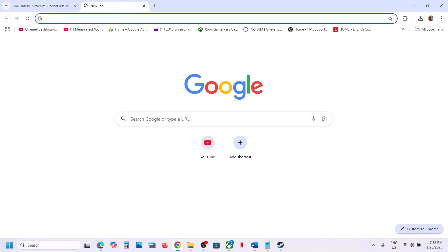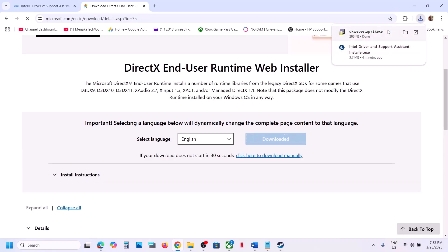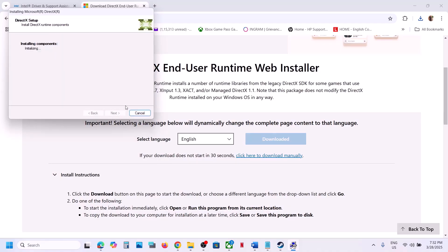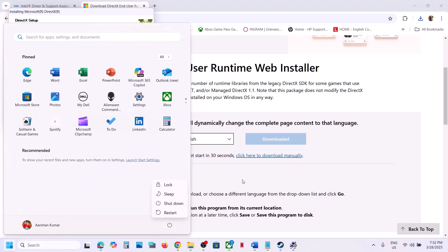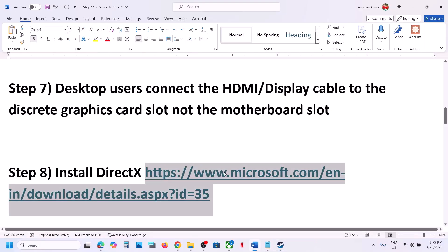The next step is to install the DirectX file. Open the link in a browser — it will take you to the Microsoft website where you can download DirectX. Run the exe file, click Yes to allow, accept the terms, and uncheck Install the Bing Bar. Once installed, restart the computer — make sure you restart after this. After the system restart, launch the game and check.